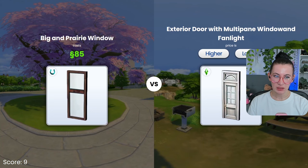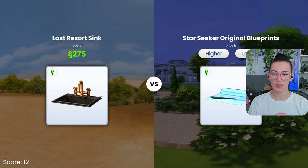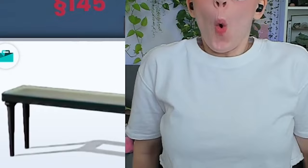Okay. Lower — windows aren't that expensive. That door's higher — okay, it is. Good. Lower. This is so stressful — I have no idea. Okay. This — lower. Oh, thank goodness.